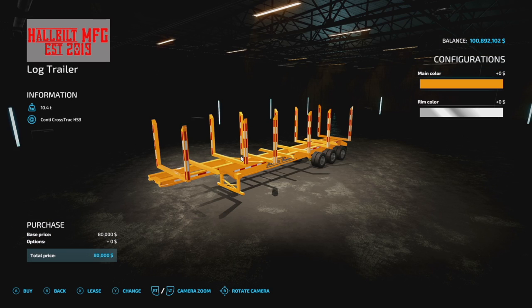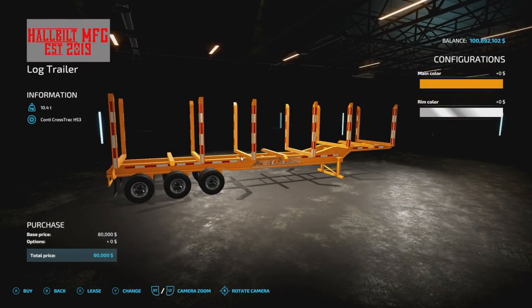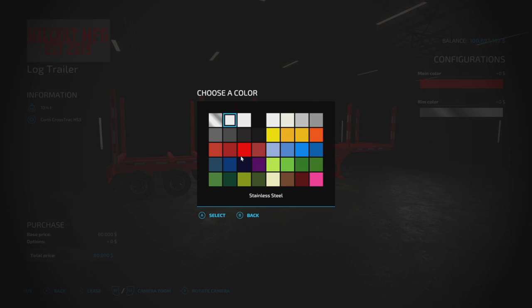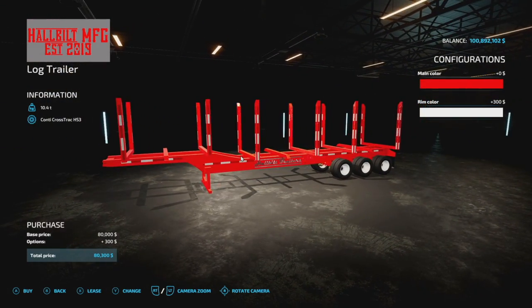Next up we have the Hall Build MFG Triaxle Log Trailer. This weighs 10.4 tons by itself — a hefty boy. We do have color options: main color includes quite a few custom colors including nitro blue and lime green, going with red. Rim color has all four base game colors. There's also a custom 'Ham Black' color — named after one of the modders, not me. We have all the other base game colors as well — perfect color palettes.